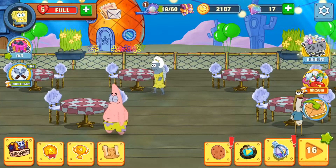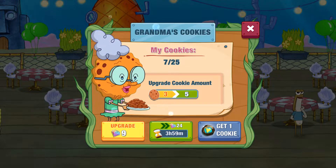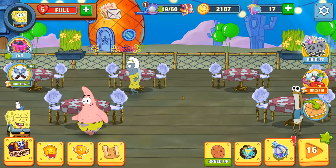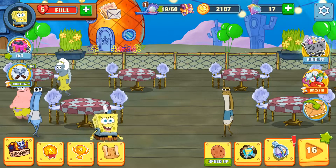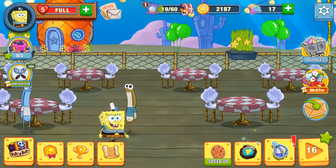This cookie mechanic is on a timer where you collect cookies every so often, and those cookies help keep your customers from getting upset. You can speed this up with gems, which I'd highly recommend you don't do. There's also another thing I don't like: once you play a certain number of levels, you get a forced ad every now and then. Luckily every time that's happened I can just press the back button and skip it, which is a nice little workaround.